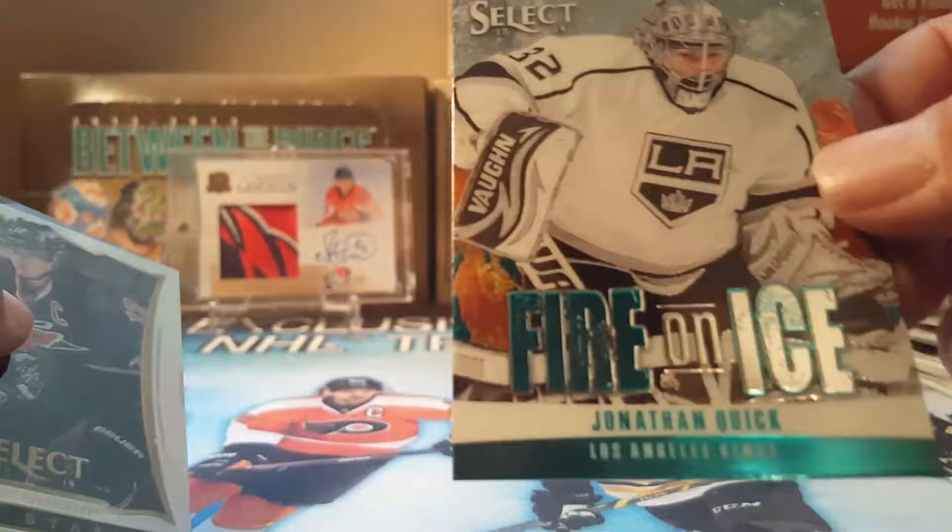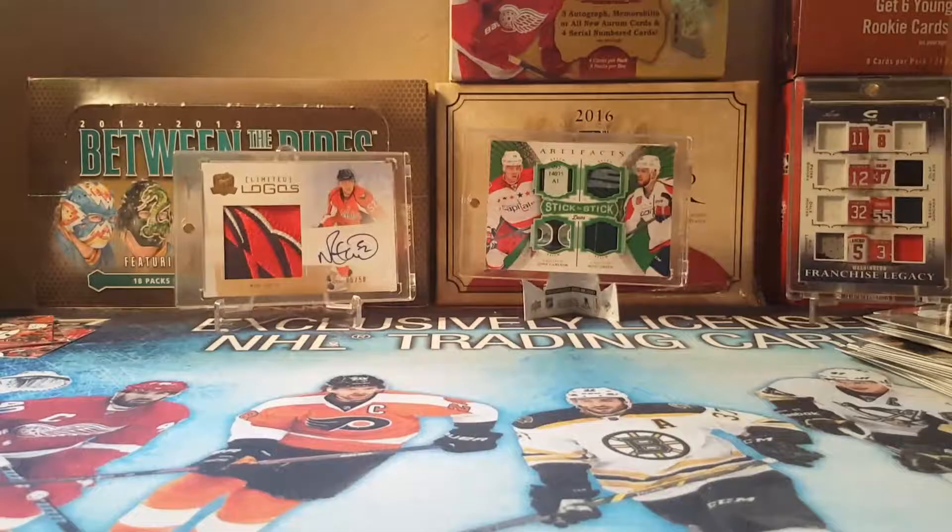This is going to be interesting — Cameron Gantz. All I know is it's numbered to 10. Is it an auto? It is an auto! Oh wow, nice. Auto Prism — he's not a rookie, but it's still numbered to 10 and he's a good player. I don't know if he's active in the NHL — I think he plays in the AHL. Well, we'll look him up and check it out.